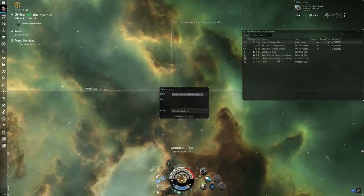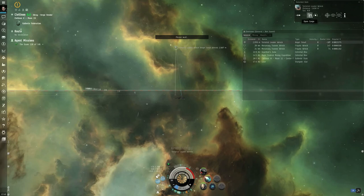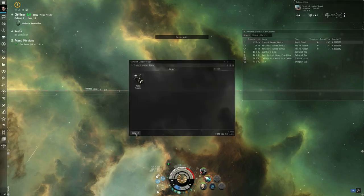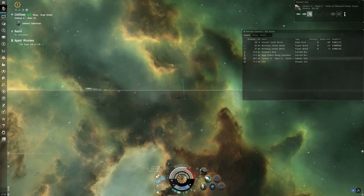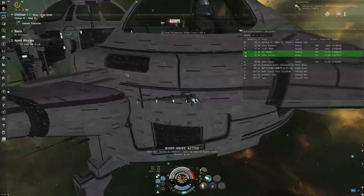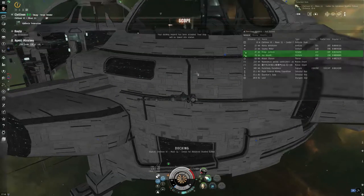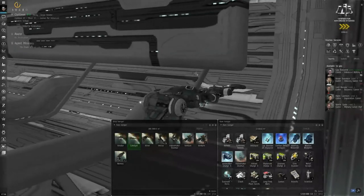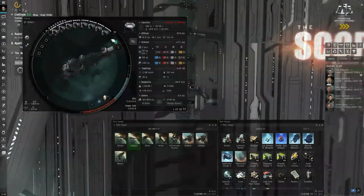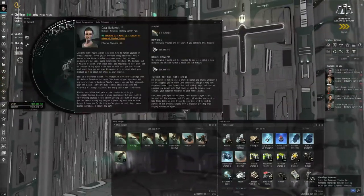Right-click and save the wreck as a location, then loot the wreck — just some scraps. Warp drive active, return to station. That completes the Advanced Military chain and the career path hub. Docking permission requested, docking request accepted. Talk to the agent and close.